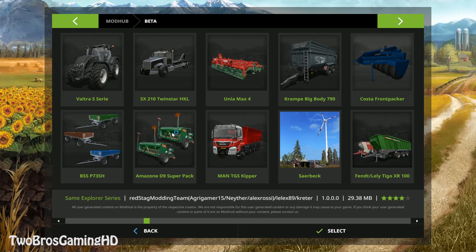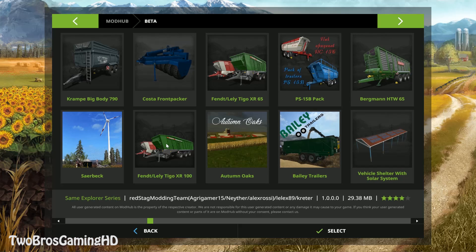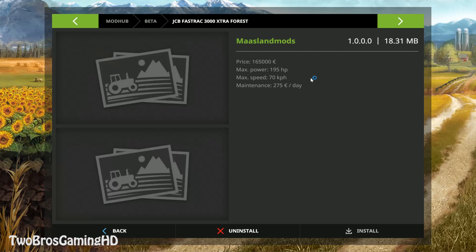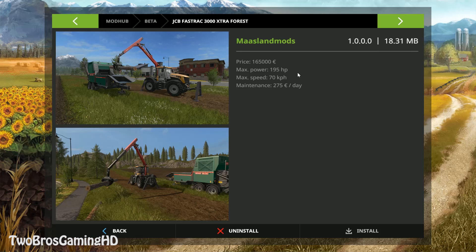Right here, I'm just going to see if I can find the JCB Fast Track. It was in the beta section — right there. The JCB Fast Track 3000 Extra Forest. This is from Mass Land Mart, and this is actually being made for the PS4 and the Xbox One console gameplay later on. The price on this is 165,000 euros. The max power is 195 horses, and the maximum speed is 70 kilometers per hour.